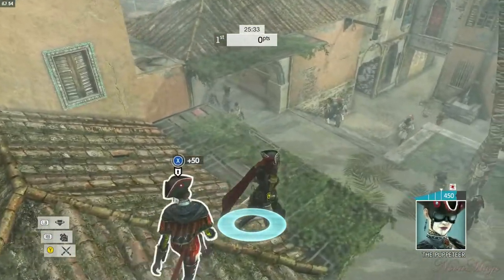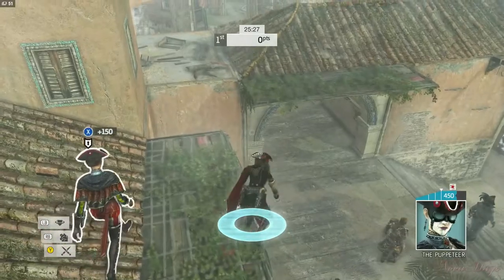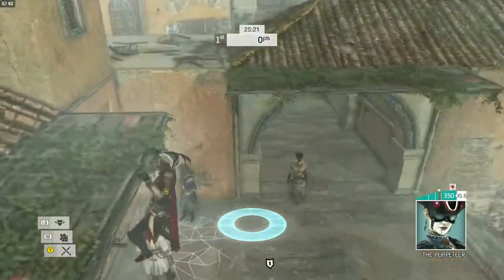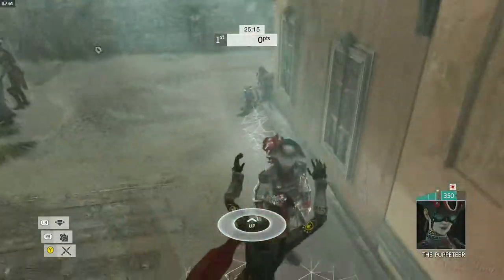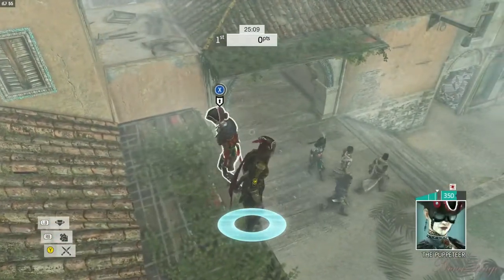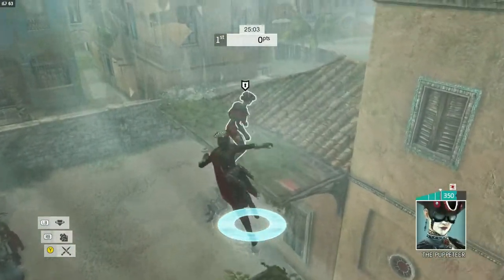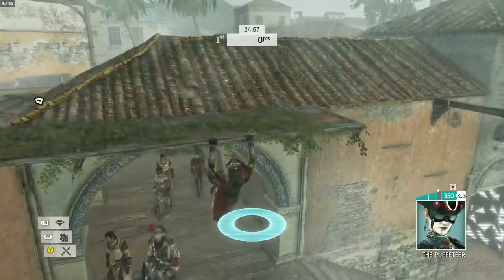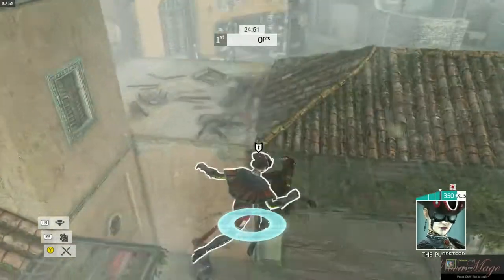The thing about it is that you cannot only do it when you're on the ledge, but you can also use it while jumping like this. This is useful in the sense that you can avoid abilities by doing this. Say your target is in one of these ledges — you can get an easy grab kill by doing an instant drop and possibly evading some of their abilities, namely a smoke bomb or maybe a knife in some cases. It's a pretty tricky move that can be useful in many cases.